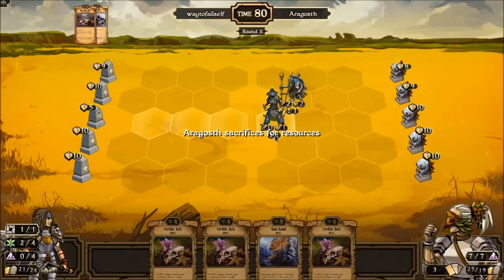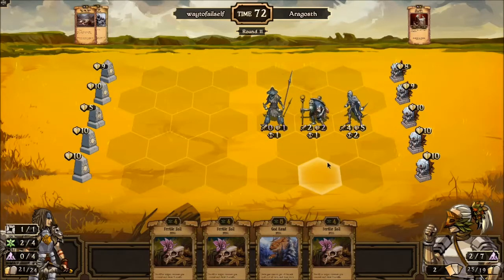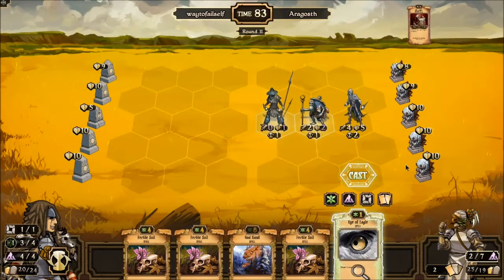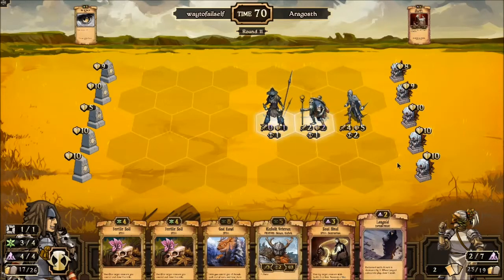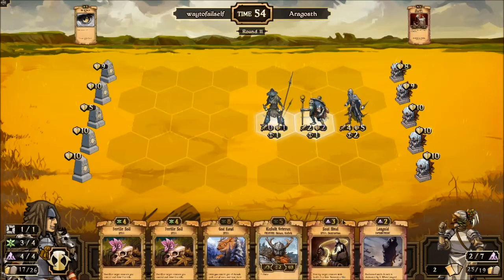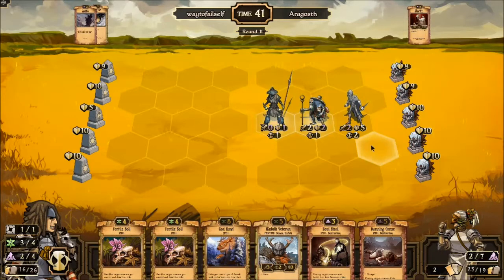I feel terrible making this video because I was going to go over the deck beforehand. Three Fertile Soils in hand — not really what you want. Lifestealer's in play so we've got to work on our control game. Eagle Eye is a decent option — Kimfolk Veteran from that, pretty good. Let's get some more cards. Languid is good. Lifestealer: when it deals damage it's healed by two. I could Soul Steal something or Languid something.